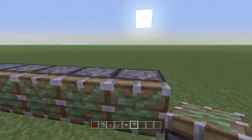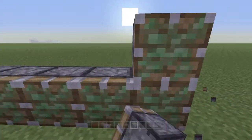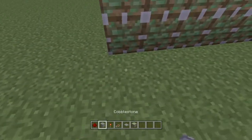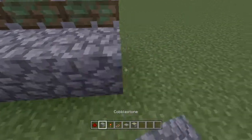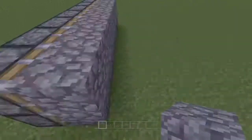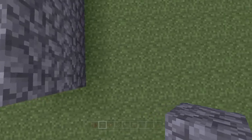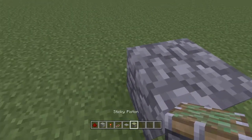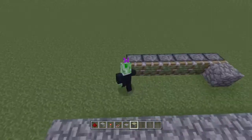First we're going to start off by putting down as many sticky pistons as you want — I'm going to go with that amount. Make it double or as high as you want. Put your block of your choice in front of it, and then put another right there just to mark where the more sticky pistons can go on the other side.